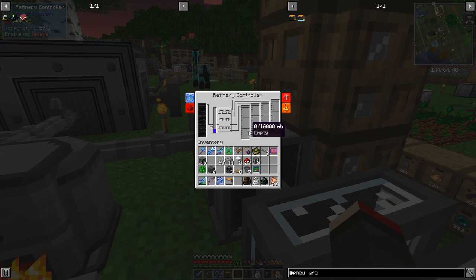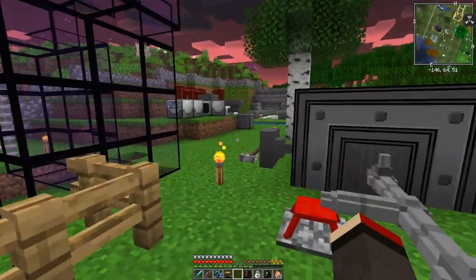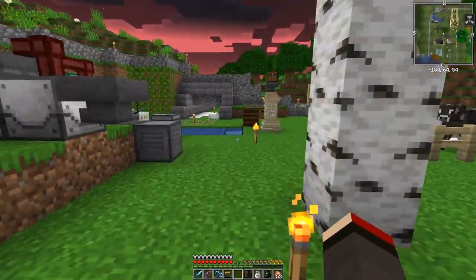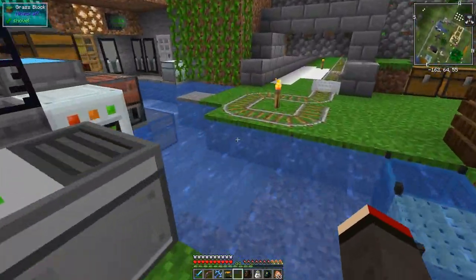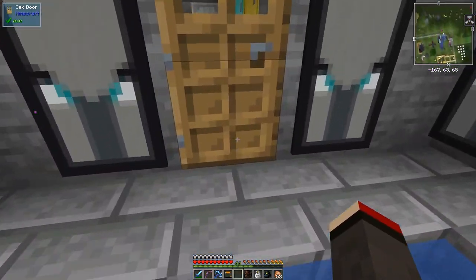We should be able to look at the refinery controller and see the temperature going up. We need 100 degrees for it to start working. Once we've reached 100 degrees we'll start to get outputs. So while that's heating up, let's go and make the thermo-pneumatic processing plant.